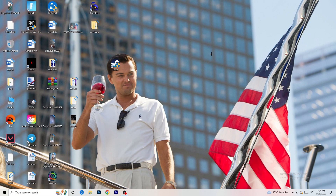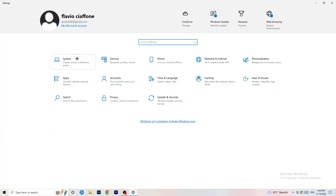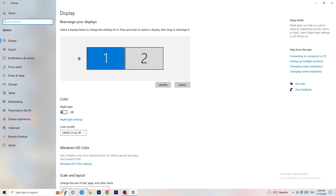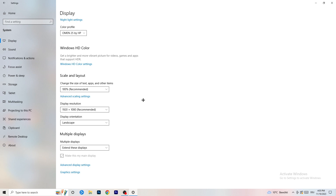Open Settings again, go to System, and identify which monitor you play games on. Go down to Scale and Layout — change the size of text, apps and other items to 100% as recommended. Display resolution is really important: it should match your in-game resolution. If you're running 1920x1080 in-game, set your monitor resolution to match, or change your in-game resolution to match your monitor.